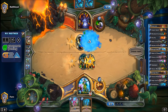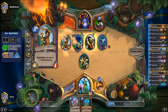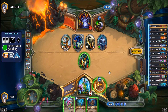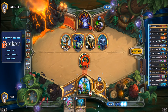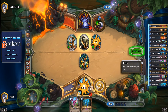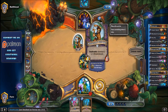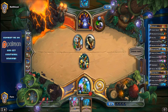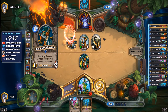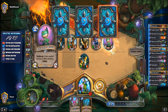He can take down Bloodsail Corsair, and there's another Dire Wolf — what a start for him! He drops another Possessed Villager and those are really sticky since they stay on the board even after being killed. There's a Life Tap now. Another Bloodsail Corsair, and he spawns Patches. Then the Ravasaur Runt — getting that to a 3/3. He uses Patches to hit face; we go down to 25.